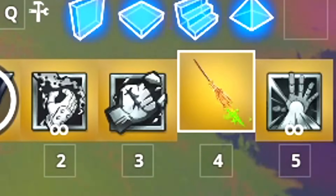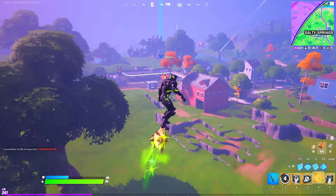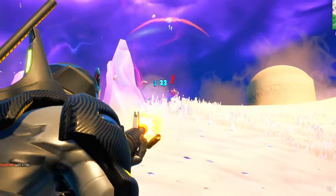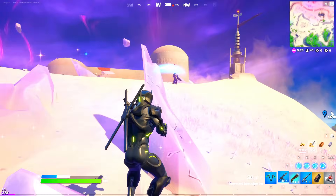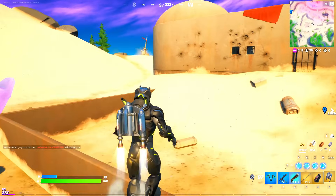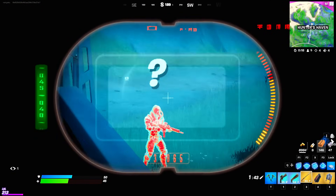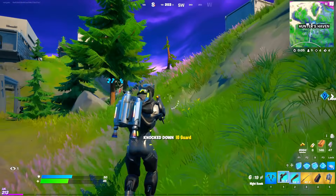That season also had the first ever Witch Broom in the game during Fortnitemares, letting you fly anywhere. Finally at the season's end, you could get the Amban Sniper Rifle and Jetpack by defeating the Mandalorian boss. The boss could snipe you across the map. The jetpack let you fly, and the Amban Sniper had a thermal scope and could deal melee damage.